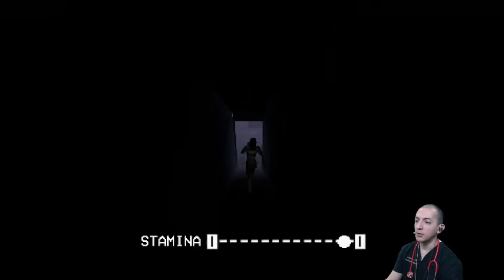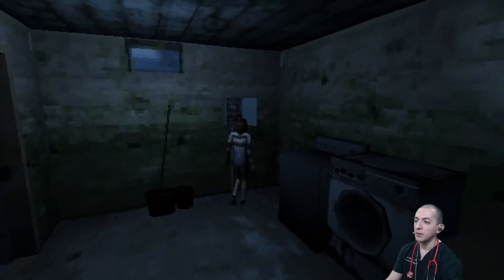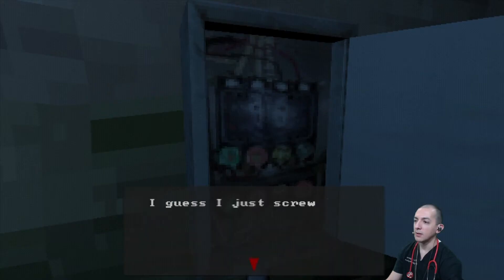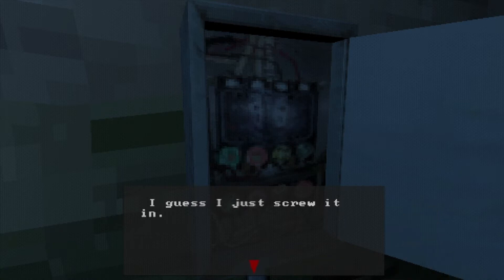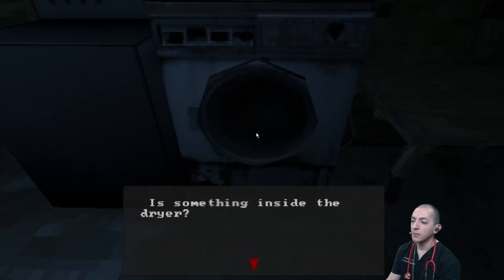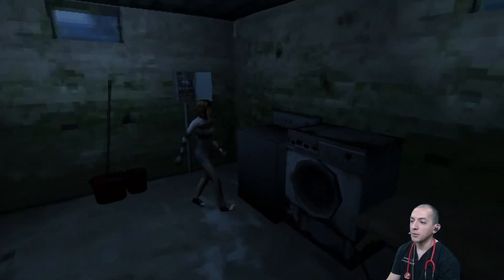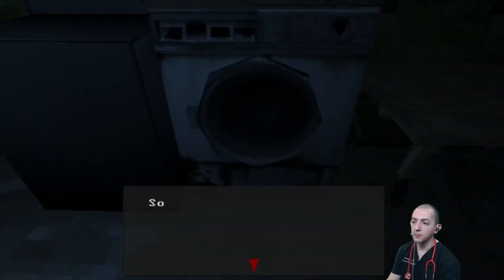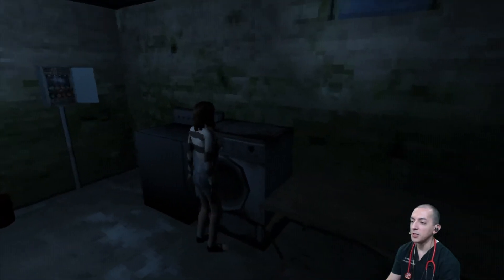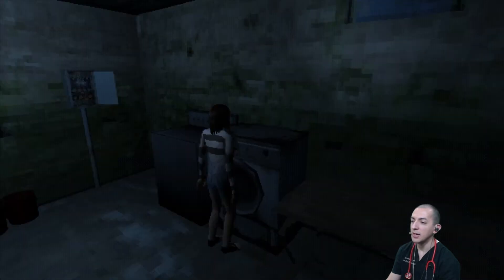Light in the basement! Standing in front of the fuse box, screwing in the fuse. Power's back on! Something's inside the dryer — clothes. Something's banging inside but the door is jammed. It's a safety locking mechanism — need to turn it off for the door to unlock.